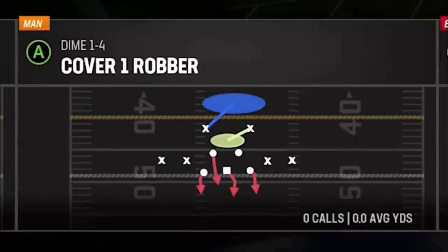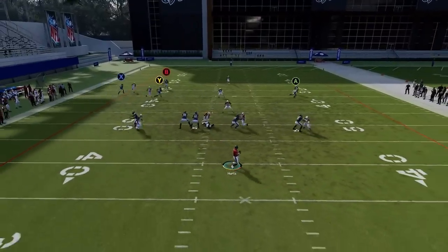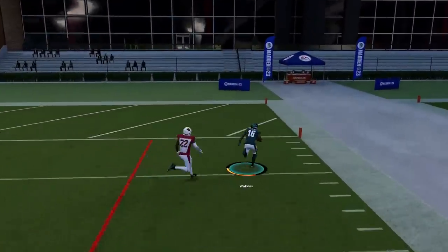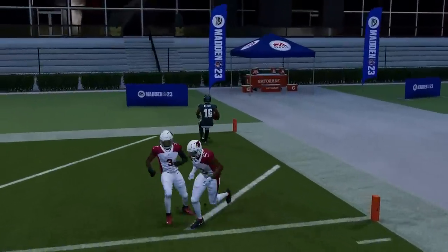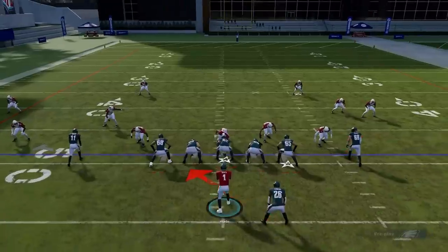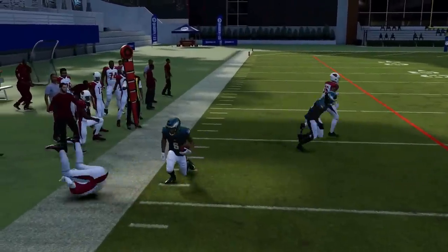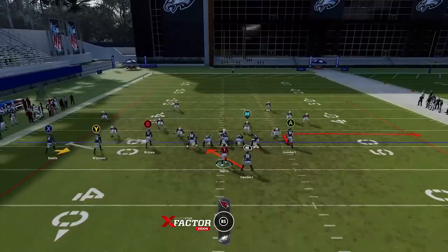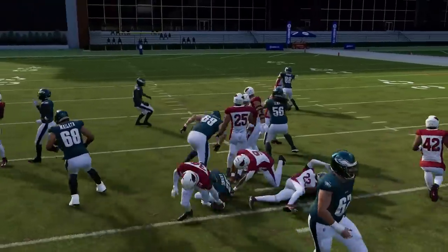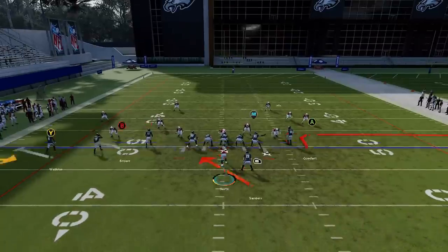Against man cover one, put the B route on a fade — the Y route gets open for an easy one-play touchdown. Next up we have the RPO Alert Screen. The A route is a man beater. For cover three you want to throw it to the flat receiver — you've got good blocking and a good catch and run. Just have your fastest receiver in that spot. If there are holes in the middle of the field, just hand it off. For cover three or cover four, throw it to the X route.